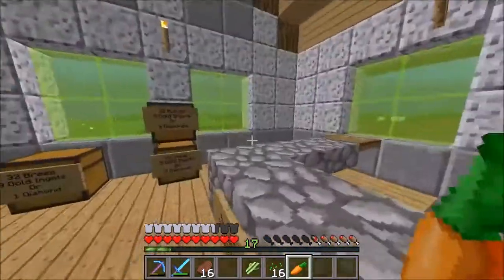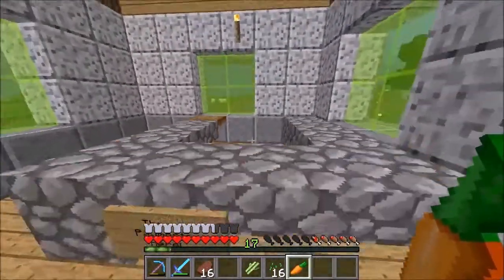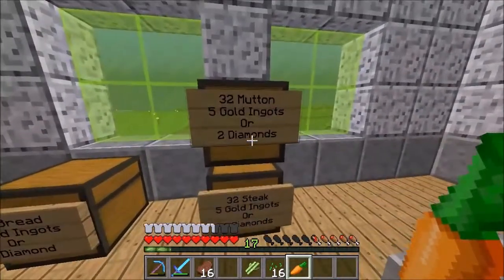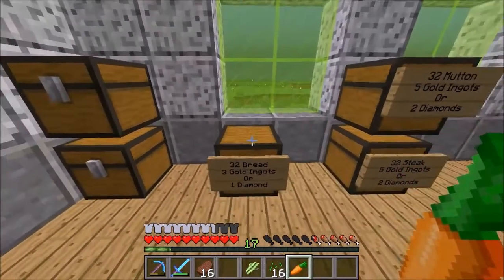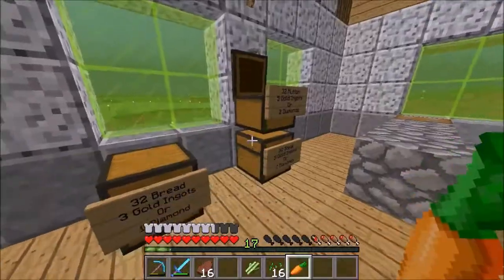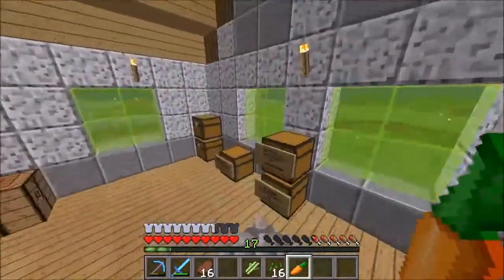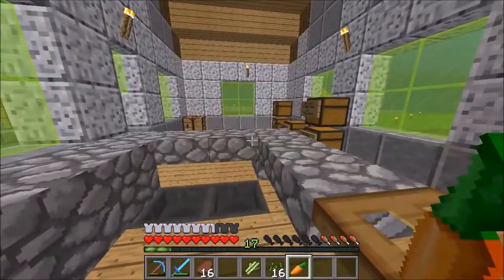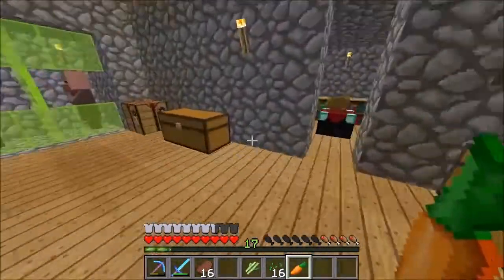Payments just go right in here. I have 32 mutton for five gold ingots or two diamonds, 32 steak for five gold ingots or two diamonds, and 32 bread for three gold ingots or one diamond - honestly I think that is really good. They keep buying the food off me, so next episode or so we are going to go out and get as much food as we can and start stocking up because my food does sell pretty fast.